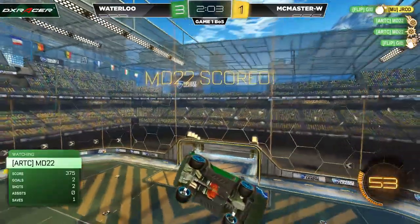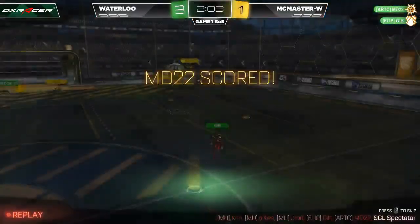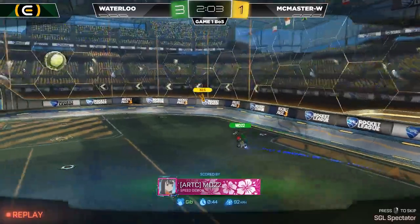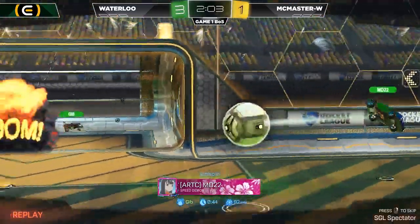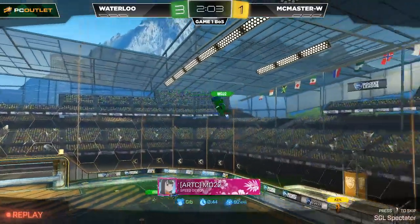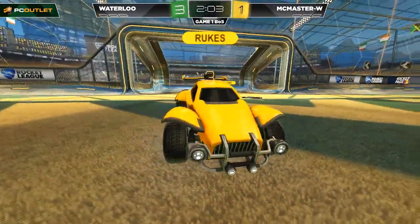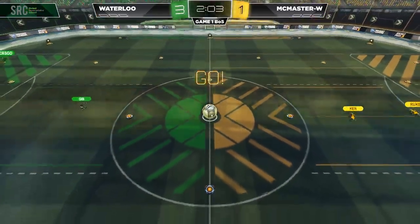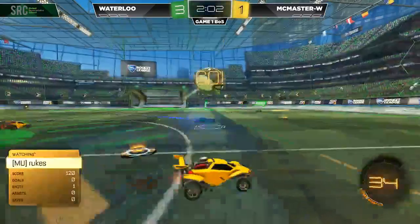What a demo! What a play. Gibb coming in strong, taking out J-Rod who was sitting in the net, ensuring that nobody was going to be there when MD-22 took this shot. Empty, wide open. And there you go, just pops right in. 3-1 Waterloo. Pretty. Picture perfect. Gotta love when those demo plays work out. There's nothing quite like it.